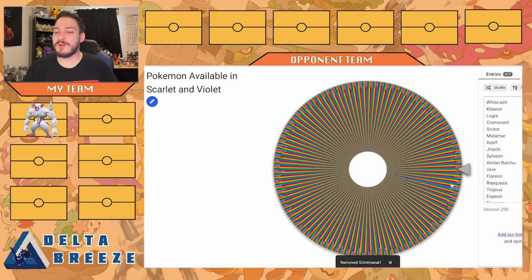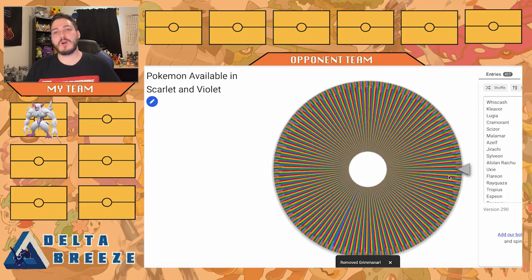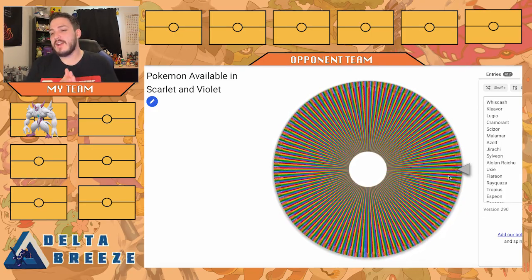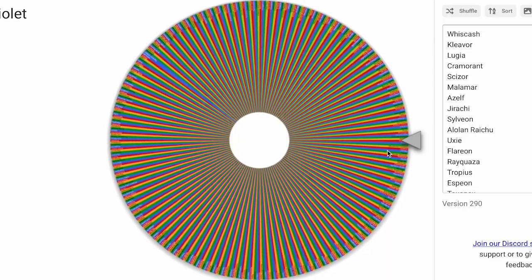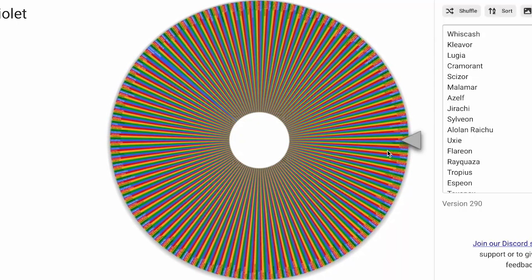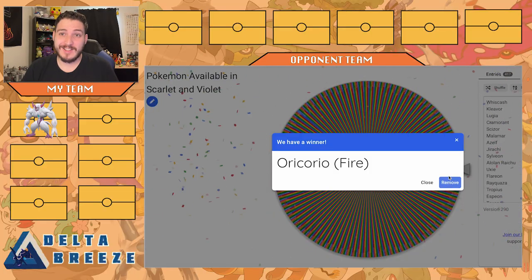I love Grimmsnarl, man. Let's go ahead and remove Grimmsnarl — great start to the team, great Pokemon. Who are we going to pair Grimmsnarl up with? Maybe a Steel type would be great, pair it with those Fairy types. We got Oricorio, the Fire one. I like that.